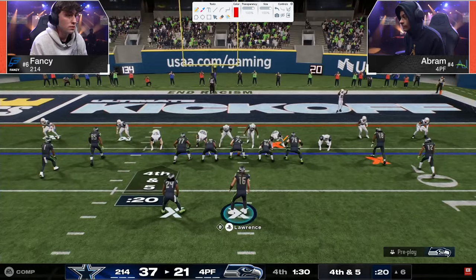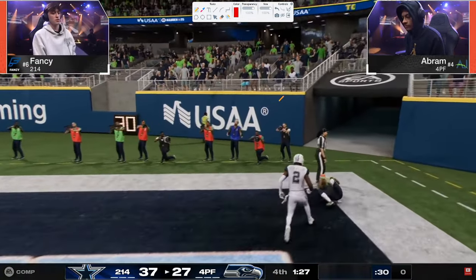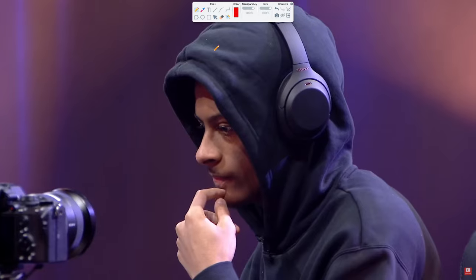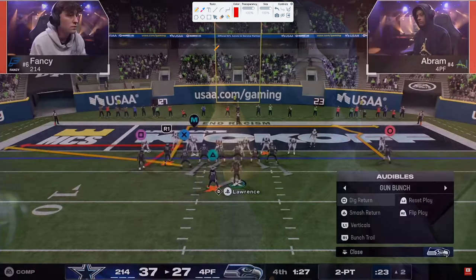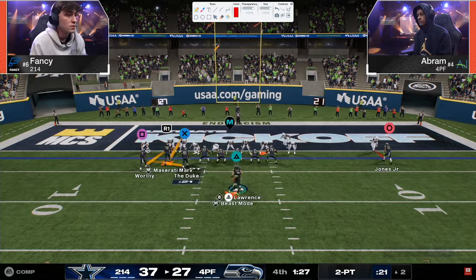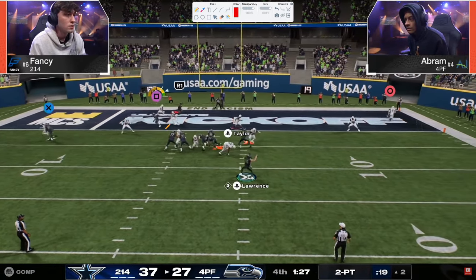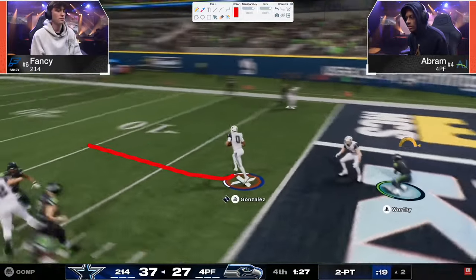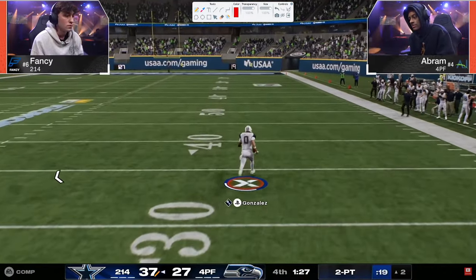Streak to the running back — love that combo. Throw right at him, catch it — because you catch everything in this game. Now Abram has to get the two-point conversion. If he doesn't get it, the game is effectively over. For his two-point conversion play he runs dig-return, flat, whip — and Fancy gets a pick-two. That pick-two is going to win the game.